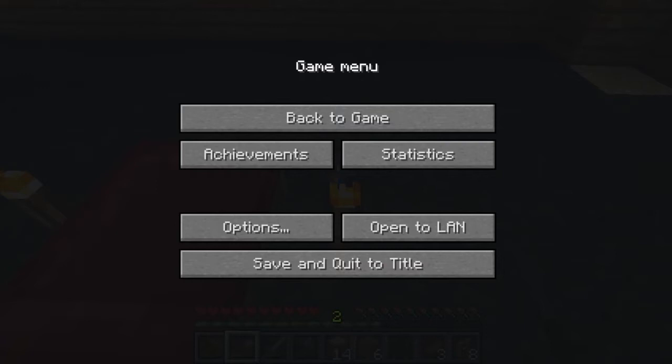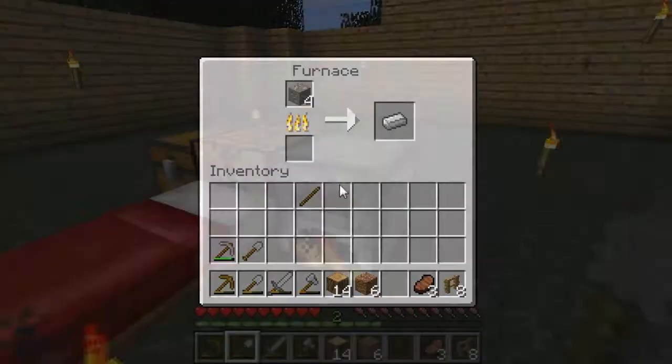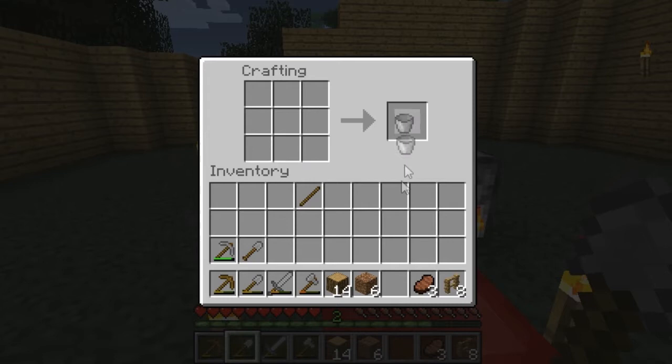There's this mod basically and it lets you change the version of Minecraft, so like you can go back to the very first ever survival Minecraft ever. I was thinking about getting it but then I was like - is there any point? And there isn't really any point so I didn't bother. But if you want me to get it I can, because I remember Minecraft 1.3.